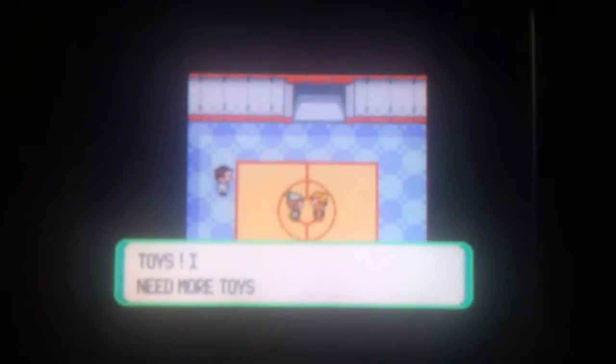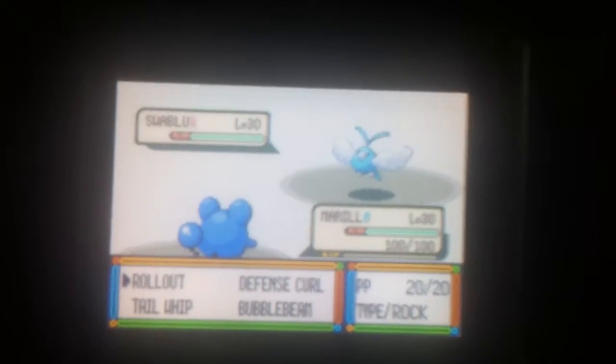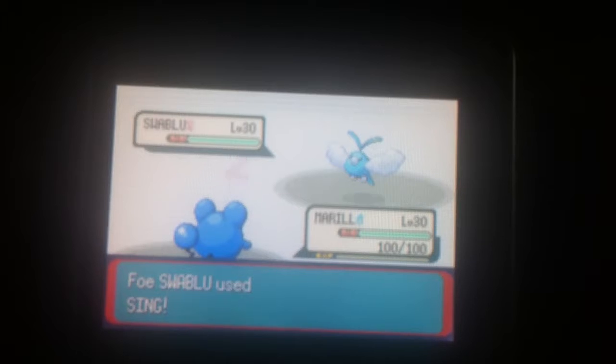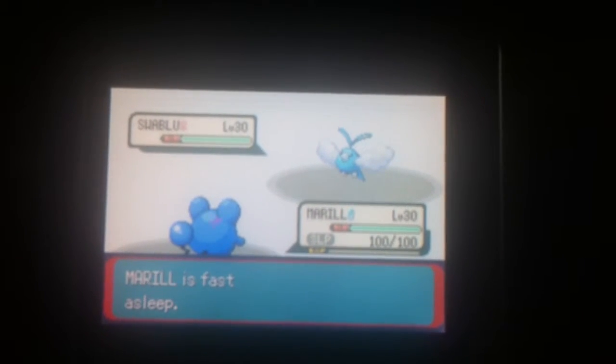Alright, we're in. There's a little glare — go away, glare, we don't want you. Oh, there we go, right this way. Some of the things the battlers say here are kind of weird or utterly hilarious. We have Bird Keeper Avery. We probably should've chosen Graveler, but that's okay. Sing will put you to sleep, so that kind of sucks. But what's Swablu really gonna do to us? Not much.